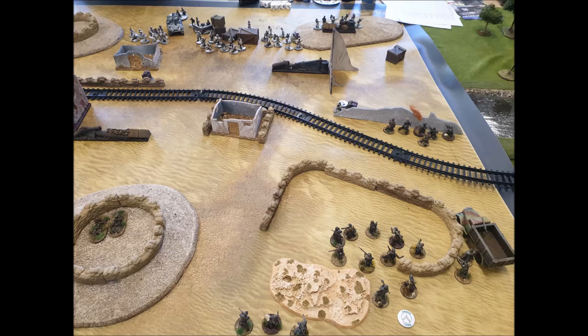I was up against John, who was playing Finnish — I've never played against them before and always fancied them as a nation. Looking at the table: John put out four squads on the left-center flank backed up by a tank, with a spotter just visible near my flamethrower team — that was the spotter for a heavy howitzer on the other flank. He also had a mortar and lots of machine guns.